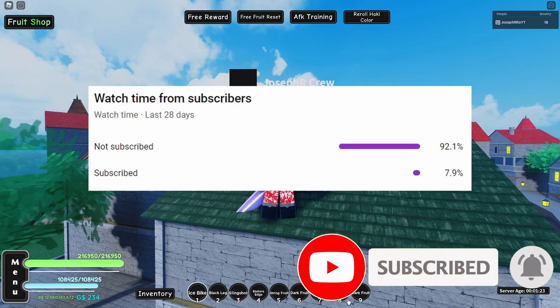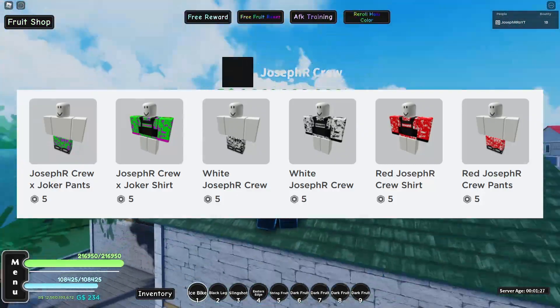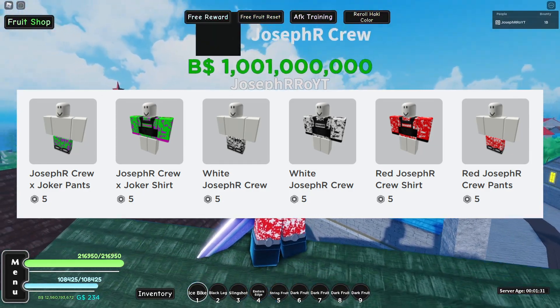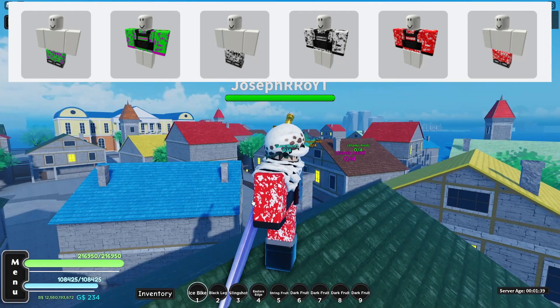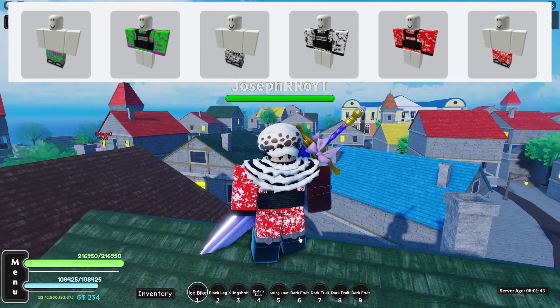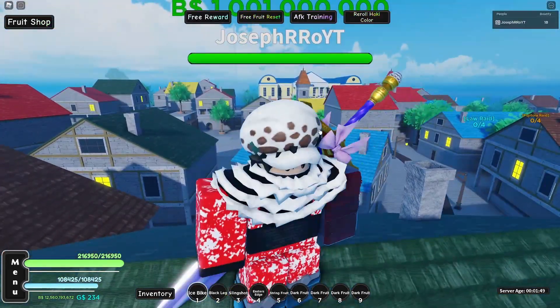Before I show you guys anything: subscribe, hit like, turn on post notifications, join my Discord server, join my Roblox group, and you can also check out my merch on my Roblox group. All the links are in the description. Also subscribe to my second channel. I did add some different colors like black, white, green, and purple pinkish — joker style.